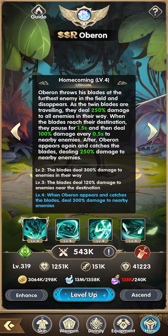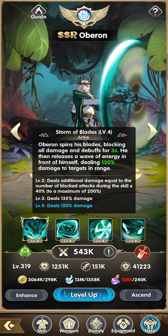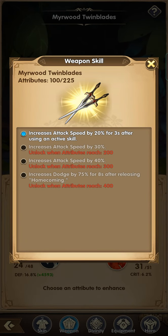For weapons: Weapon 100 increases attack speed by 20% for three seconds after using a skill; Weapon 200 increases attack speed by 30%; Weapon 300 increases attack speed by 40%; and Weapon 400 increases dodge by 75% for eight seconds after releasing Homecoming. In my opinion, weapons 100 through 300 are not really important for Oberon — the most important is Weapon 400. If you're using Oberon, make sure to rush his weapon to 400.